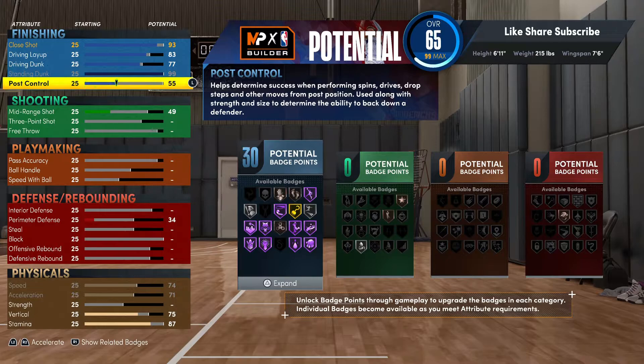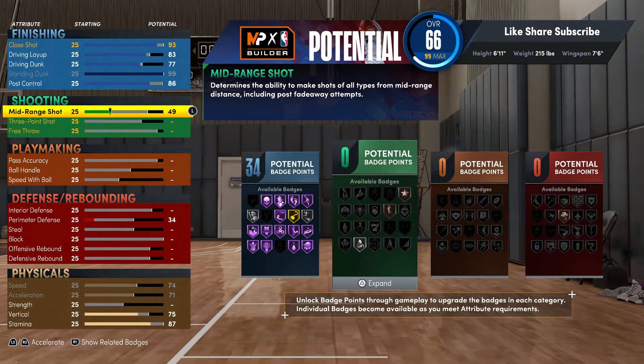With the post badges we're gonna go 86 on post control, maxing that out — you get all Hall of Fame. Taking it up one to 86 gets you one extra badge. We're getting 34 finishing badges to start off the build.